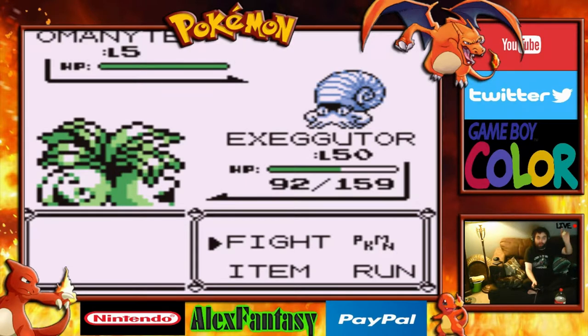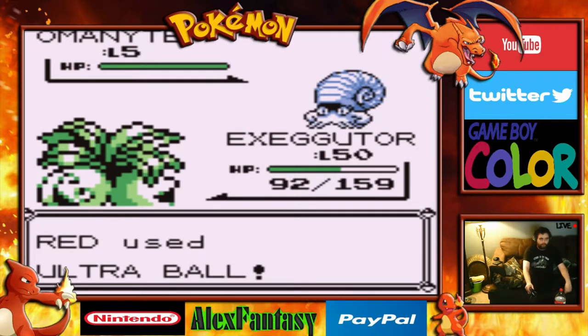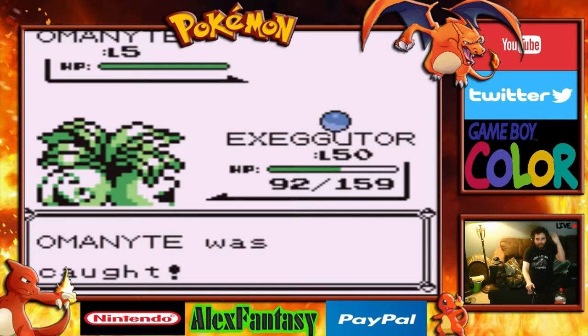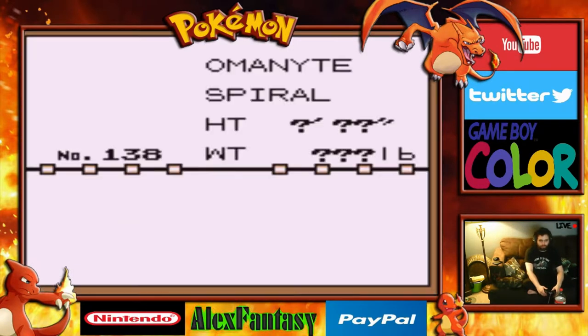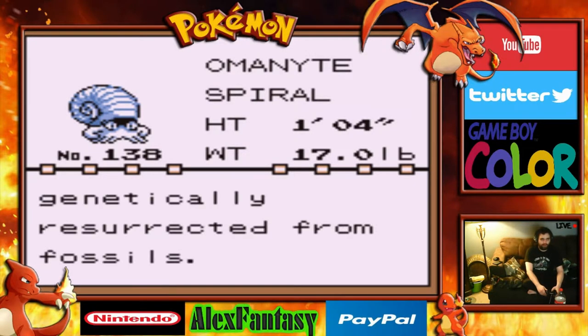Wait — I forgot, in the 151 version you encounter Omanyte in here! One throw and we get ourselves a level 5 Omanyte. It is the Spiral Pokemon, number 138 — although long extinct, in rare cases they can be genetically resurrected from fossils.